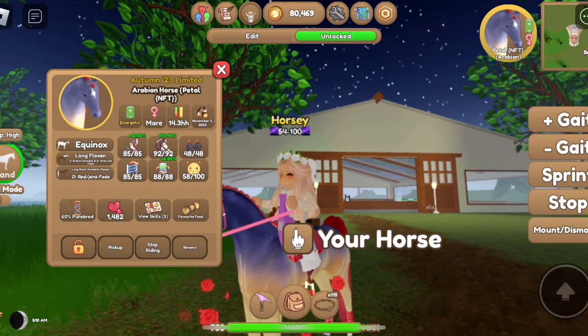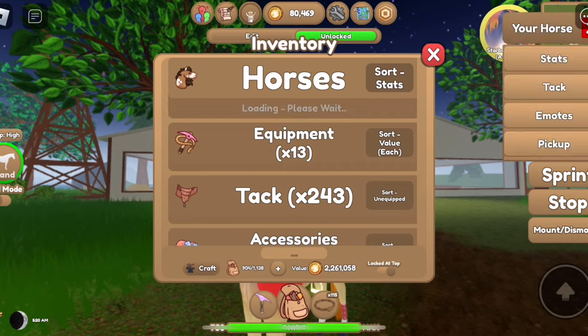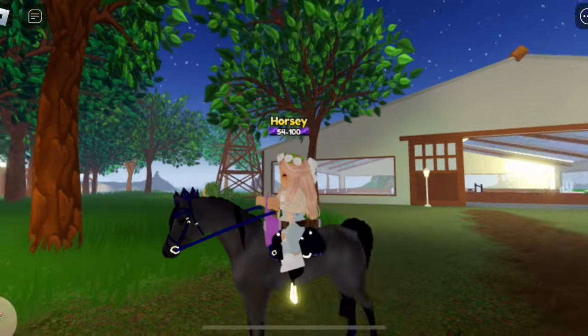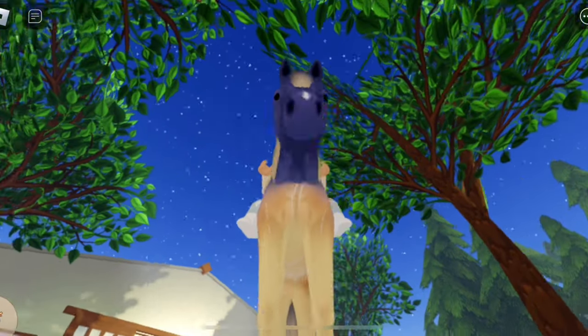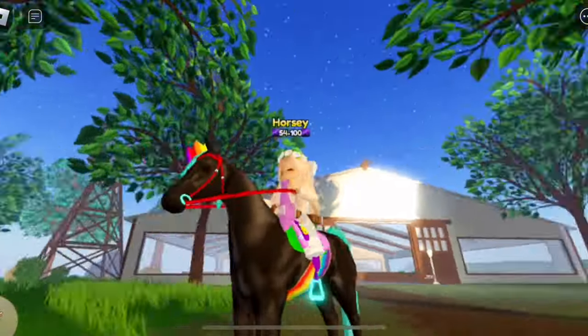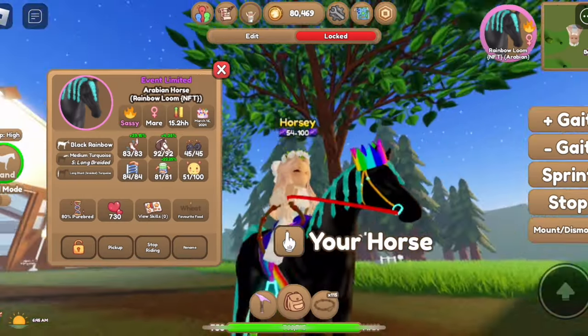Here are her stats. This is Starburst — here are her stats. This is Boots. This is an unnamed Equinox that I'm saving to make a set for the spring event. This is Dolphin. This is Rainbow Loom — here are her stats.